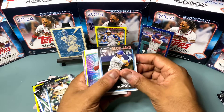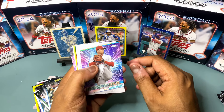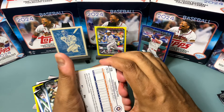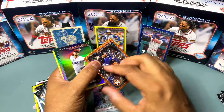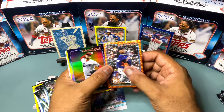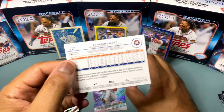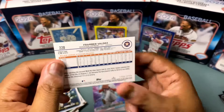Spencer Horowitz — oh here it is, it's honey chrome Stars of the MLB — we got a number card! It's Framber Valdez, looks like it's an orange foil! Orange foil Framber Valdez, and this one is numbered 194 out of 299.